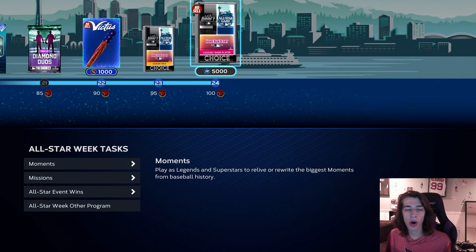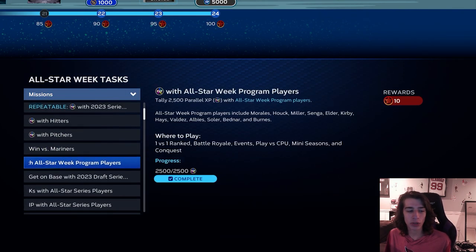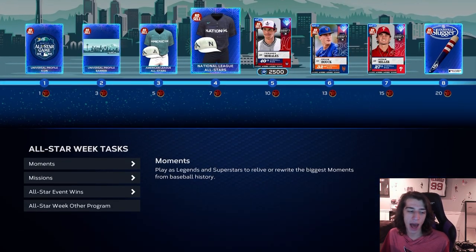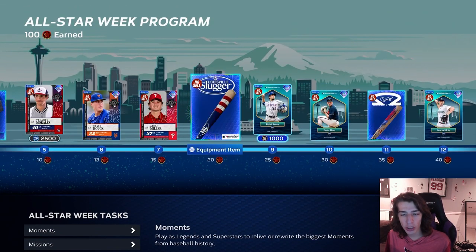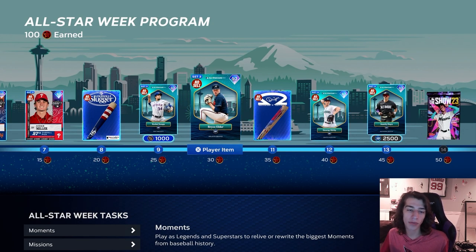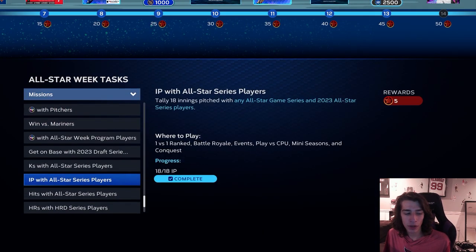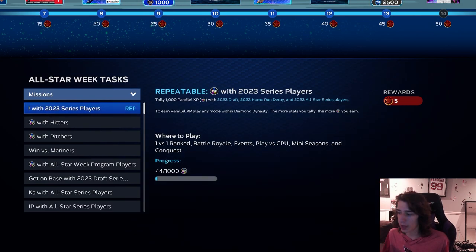While completing the conquest map, you're going to want to be getting the hitters and pitchers from this path. If you've completed the moments, you get up to 30 stars, so you'll have four draft players and two All-Star game players up through Bryce Elder. Throw those into a team and use them — playing with the 2023 series players is self-explanatory, just play games with them.